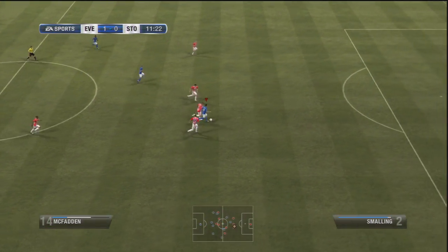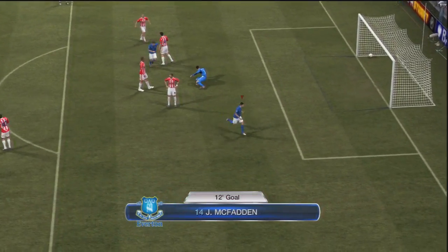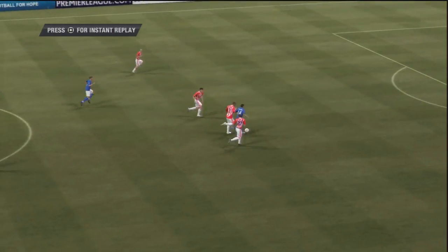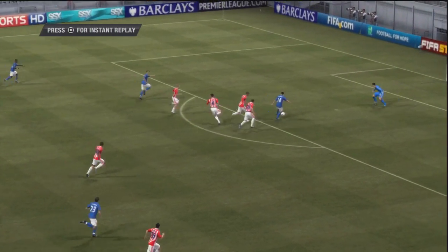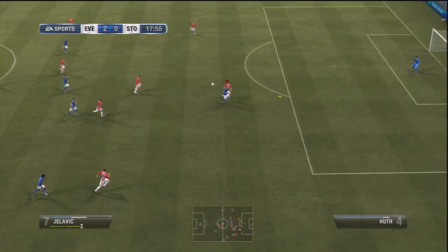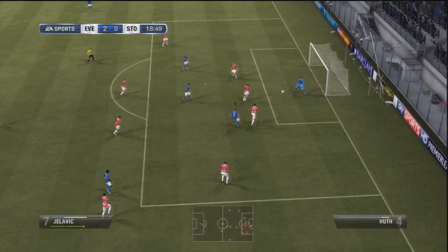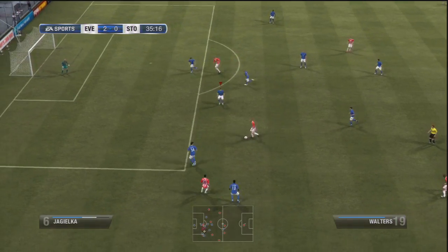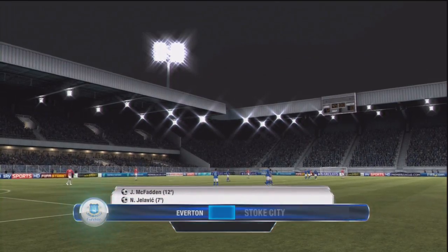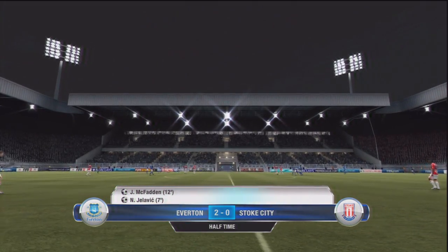McFadden gets a really nice little through ball, and does quite a nice little finish in the bottom corner - that's actually the first goal from McFadden. He's been not too great for us to be honest, but that was quite a nice goal, very well taken in the bottom corner. The keeper really had no chance. It's only the 17th minute. We're still pushing on with a lot of opportunities, and Stoke aren't really doing anything. We could have made it 3-0 but Jelovic messed up the shot - it went straight to their keeper. Stoke did get a chance, really their only one, but it went wide. The half ends at a comfortable 2-0.